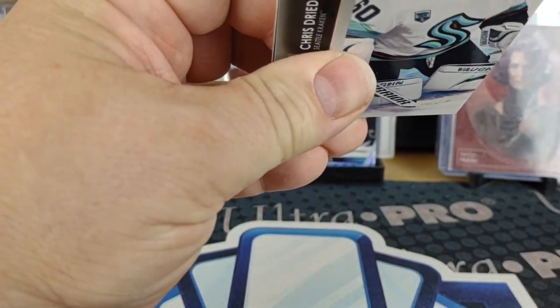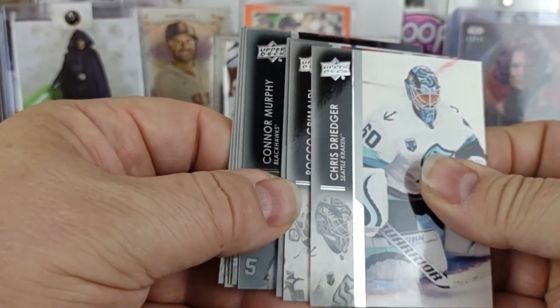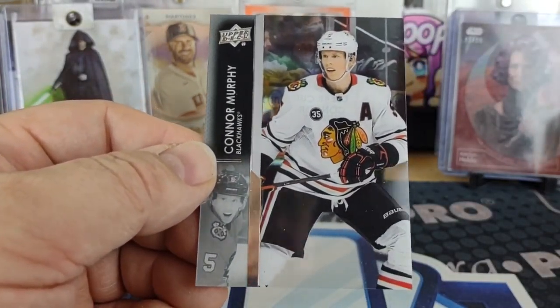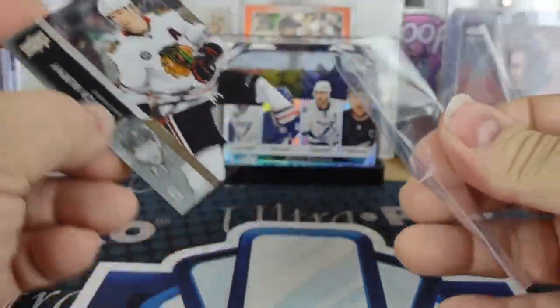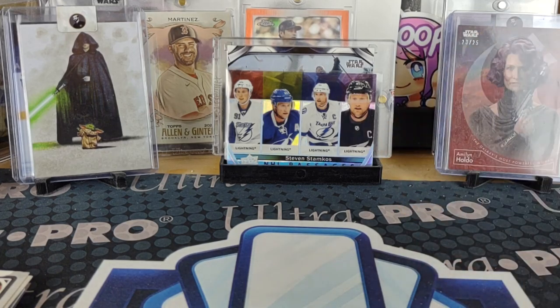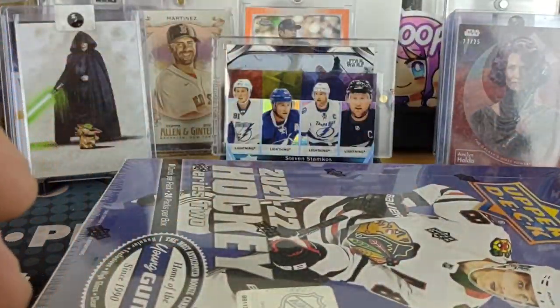Last one in this box — we've got a Clear Cut of Connor Murphy for the Blackhawks. So basically two acetates in the same box. On to the next box.